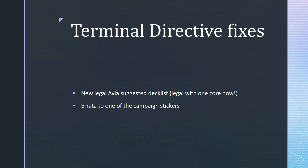Next up there are some Terminal Directive fixes. Firstly, the Shaper decklist suggested in TD is now legal with 1 core set — previously you needed 2 core sets for it to be legal. The second change is that there's an errata to one of the campaign stickers. I'm going to avoid spoilers, so if you want to read the change yourself, go to the official UFAQ to find out.